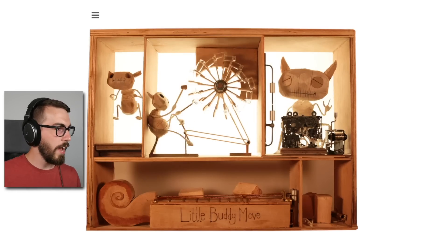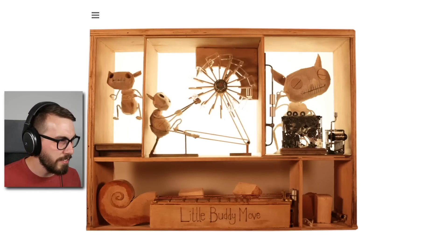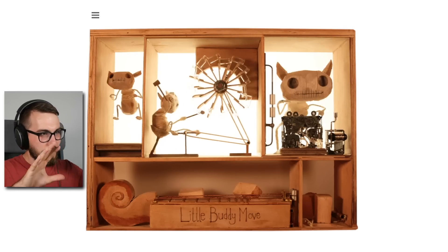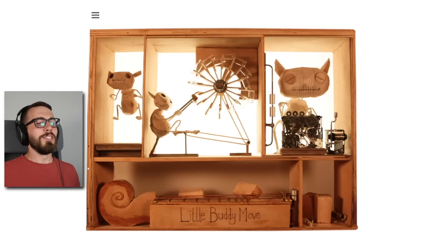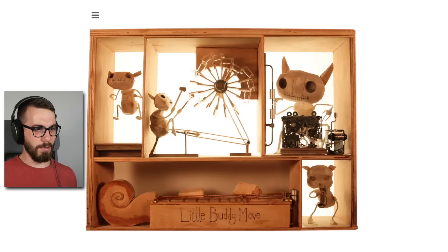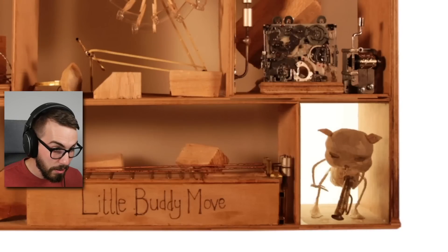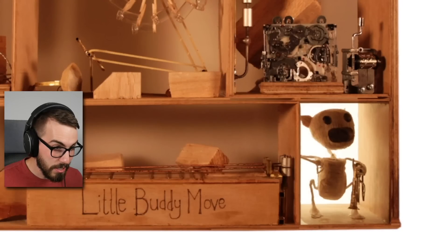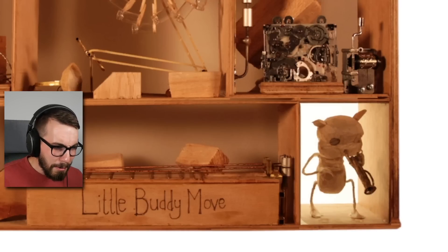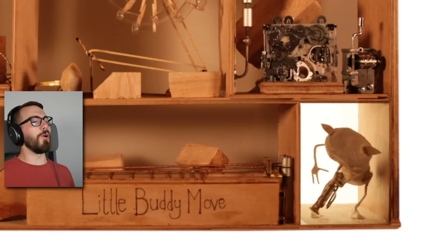We got three little buddies now. I don't know if they're all the same little buddy. This guy on the right is a little bit bigger, but they're all superimposed anyway. Let's find out what else the buddies are gonna do — buddy number four. What is it? That is adorable!